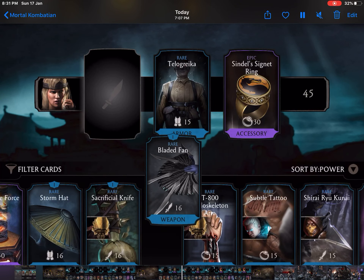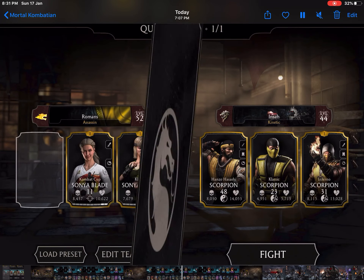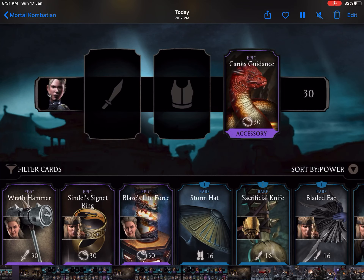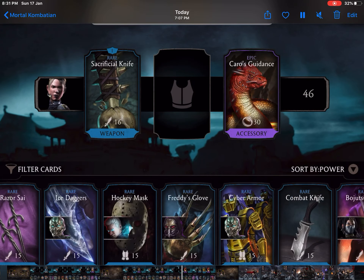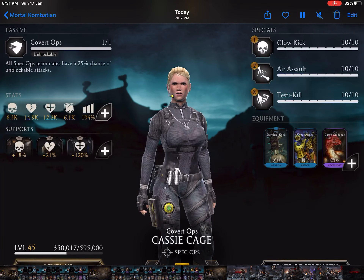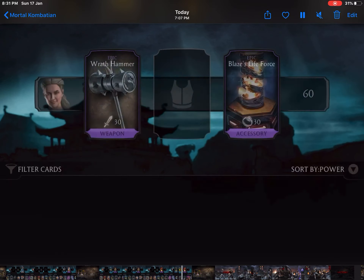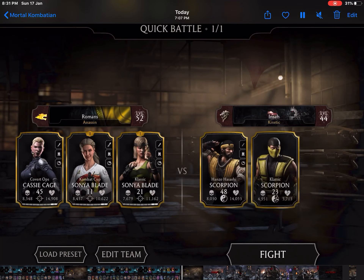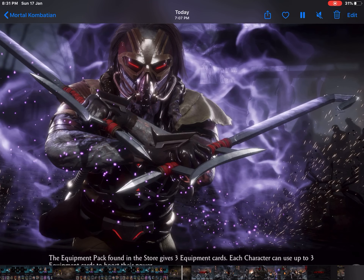I am giving Telegraika armor to Classic Sonia Blade with a weapon as well. For Cassie Cage I am selecting Caro's Guidance as the accessory, a Sacrificial Knife as the weapon, and Cyber Armor from Triborg. Now I just need to select the Storm Hat armor for Combat Cop Sonia Blade and then we can start the fight.